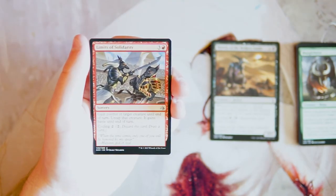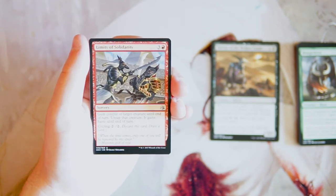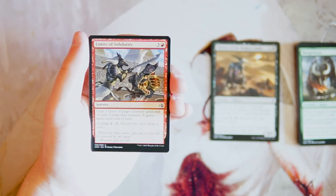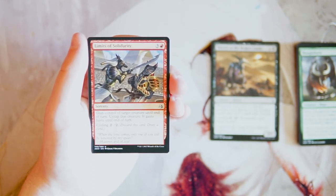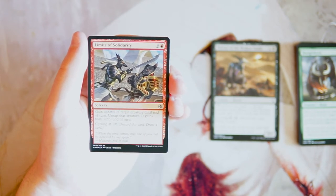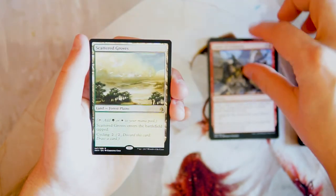Limits of Solidarity is a sorcery for three and a red — gain control of target creature until end of turn, untap it, and it gains haste until end of turn. You can also cycle it for two of any color. It's the classic steal-a-creature effect, and the cycling makes it quite powerful because it always has value — you can always cycle it even when it's not relevant. I'm kind of on the fence as to whether this is better than Horror of the Broken Lands.